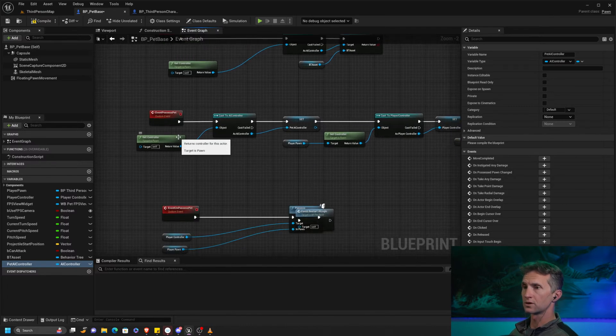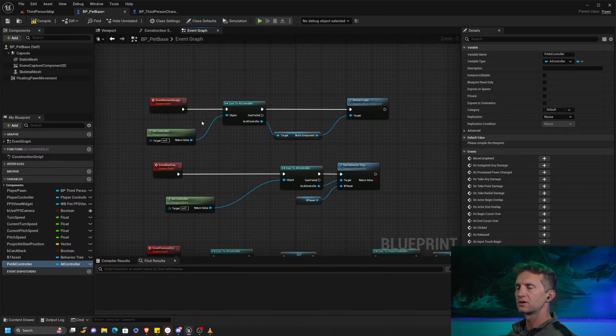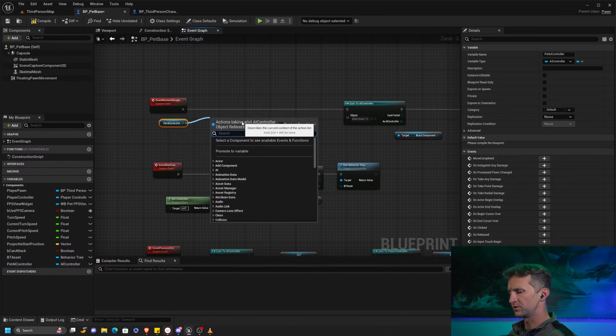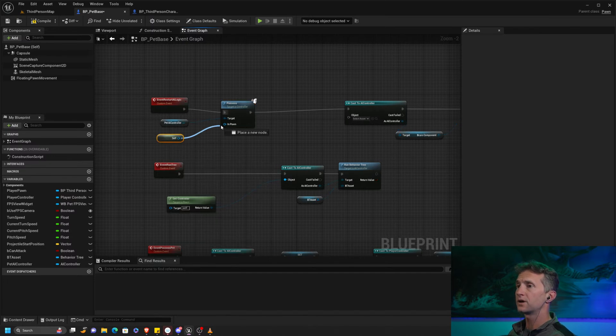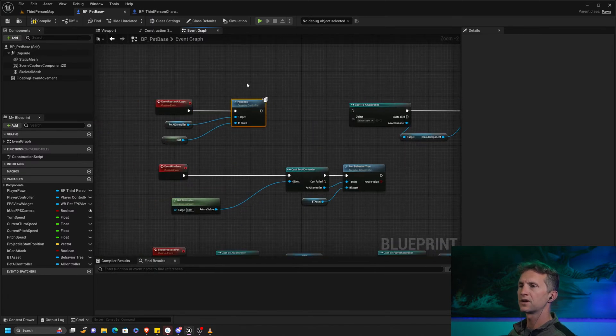Now that we've stored our pet AI controller, what we want to do is in our restart logic, all we have to do is run the possess on that AI controller. We're going to possess ourself. Let's get a reference to ourself and then theoretically what should happen is once we do that - let's just disconnect it, make sure we hit that, and let's see if that even works.